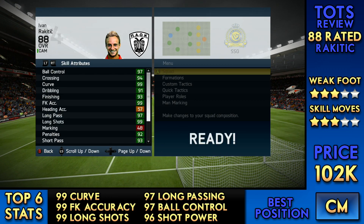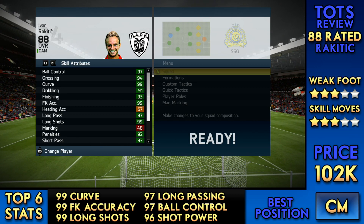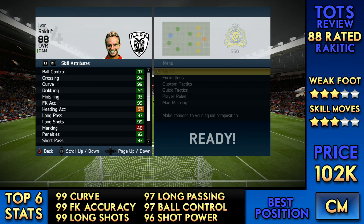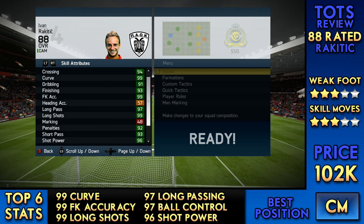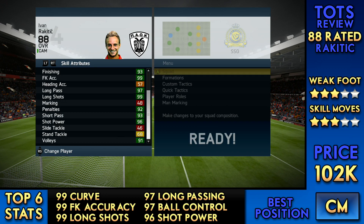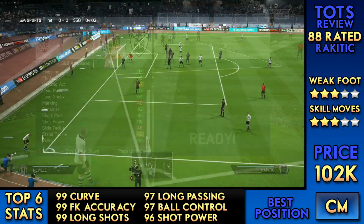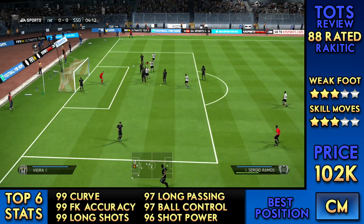But here's where the big guns come in — as you can see all those dark green stats: 97 ball control, 94 crossing, 99 curve, 91 dribbling and 93 finishing, 99 free kick accuracy, 97 long passing, 99 long shots, 92 penalties, 93 short passing, 96 shot power and 91 volleys. It's just absolutely mental and I've got game clips to prove how great he is.